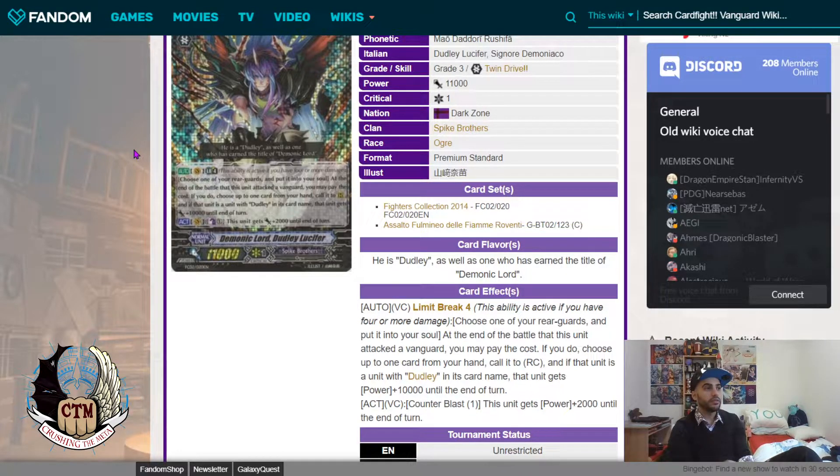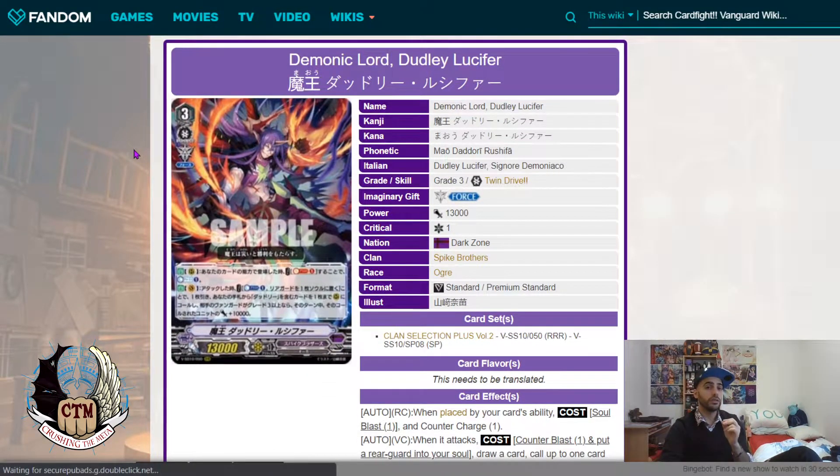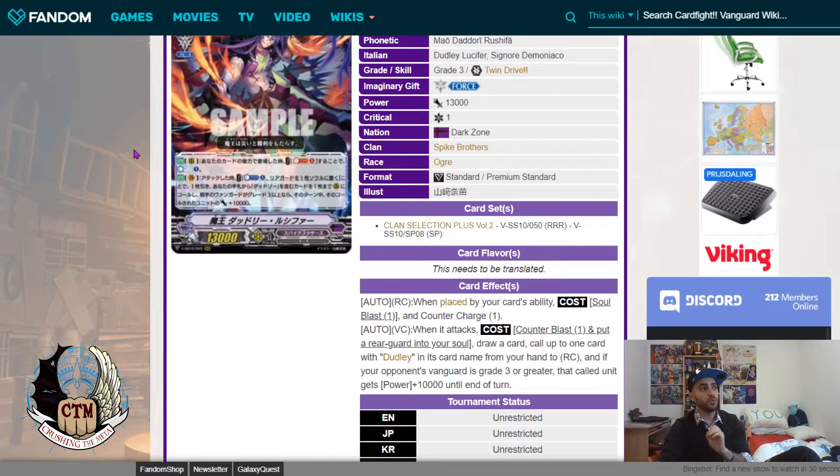The key differences: the new one costs a Counter Blast, the old one doesn't. The new one requires you to call a Dudley card, the old one doesn't. The old one gives the unit extra 10k if what you called is a Dudley. The downside to the old card is it's a Limit Break 4. But honestly, if you look closely, they actually nerfed the second ability — the old version is better in that regard.